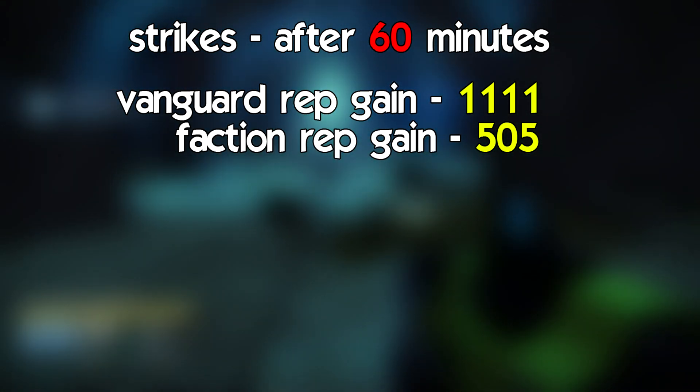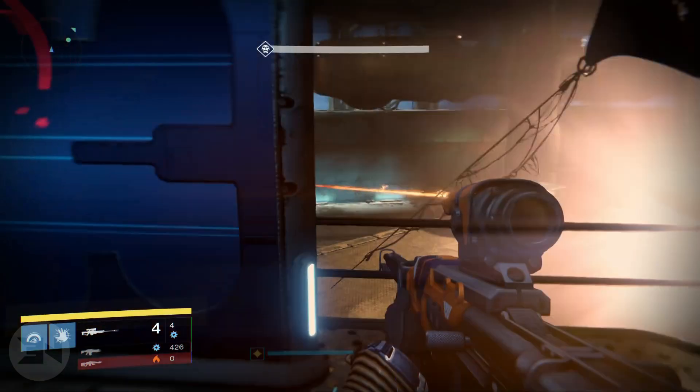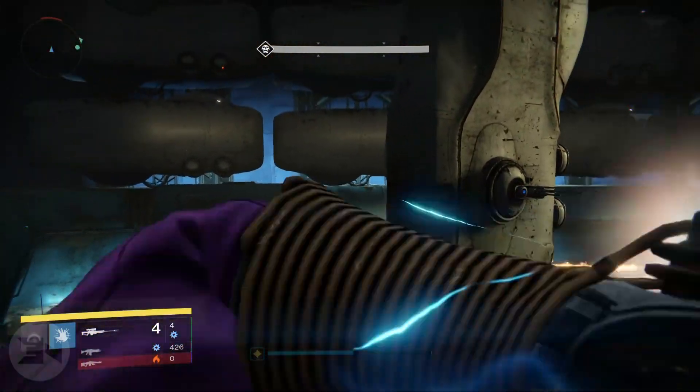With that being said, I accrued 1,111 vanguard rep from four strikes and 505 faction rep. With the fifth near-completed strike, I would have ended up with 1,397 rep for vanguard and 635 rep for faction.